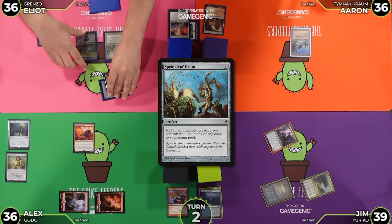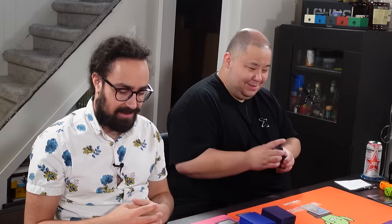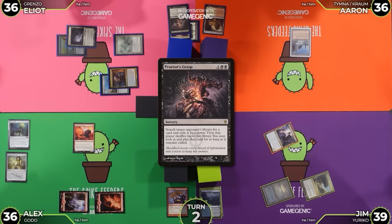Double black spell — Praetor's Grasp is going to target my good friend Alex. I'd like to steal a card from your deck. So this is the card that I'm stealing from Alex's library off Praetor's Grasp. I would just like to reveal some information to the table — I looked through Alex's list of cards remaining in his library, and there was not a Helm of the Host. He might have cut it. So do with that information what you will.